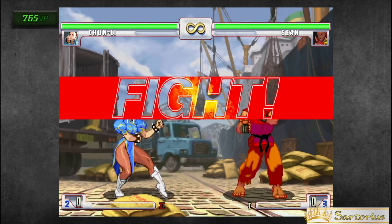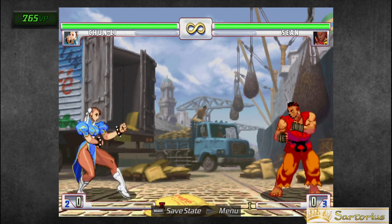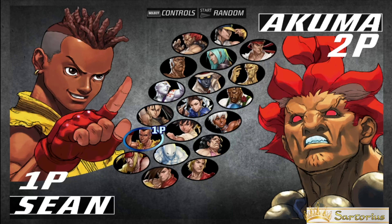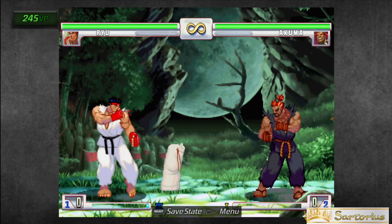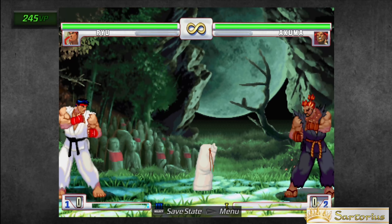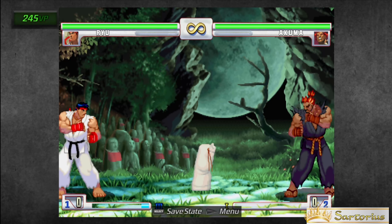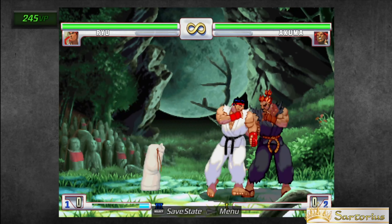Chun-Li and Necro are two characters in this game that have a rapid attack if you keep pressing the same button. Chun-Li also has a half circle move, which is her fireball, and a charge move — if you hold down and press up and kick, it's her spinning bird kick. To discuss the importance of which attack button you use: light attacks are usually faster, safer, and don't do much damage. The medium attacks are usually the ones that work in combo strings, and the heavy attacks do the most damage but are a lot slower and more punishable.